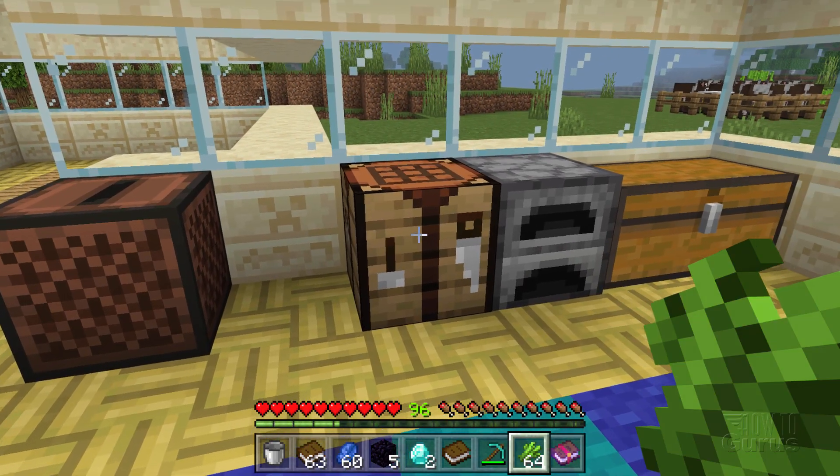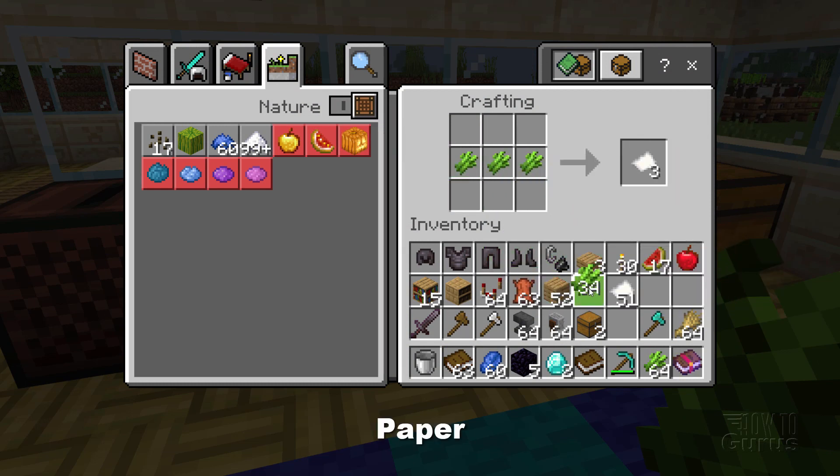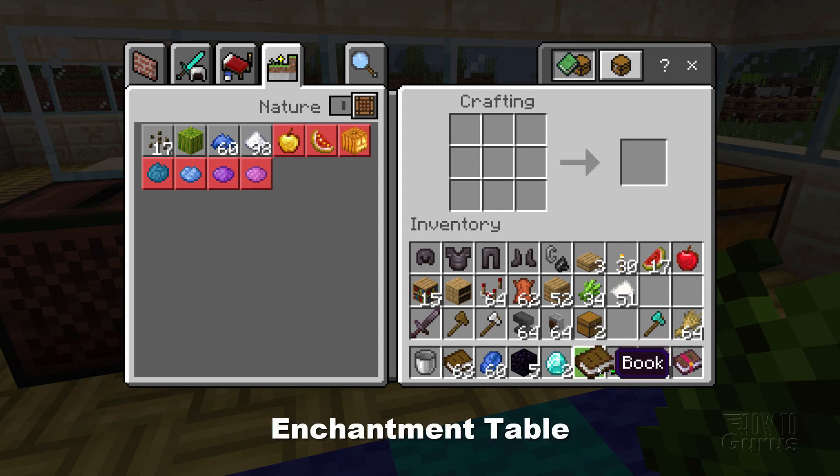Now we can go ahead and make some books. Let's open up the crafting table. Paper is real easy — that's just one row of sugar cane, so three sugar cane gives three paper. To make a book you take one leather, stick it in, and surround it with paper — one leather and three paper gives you your book.